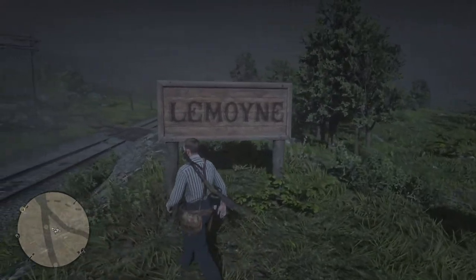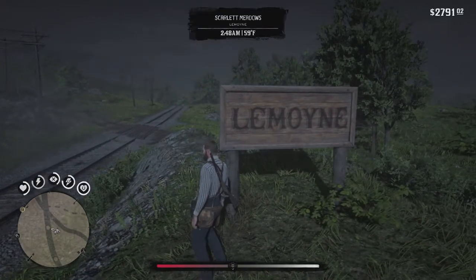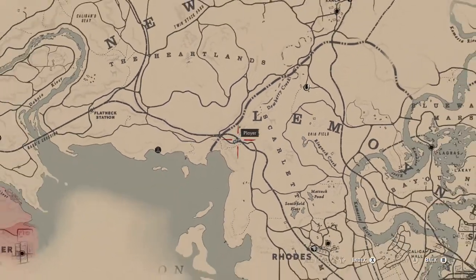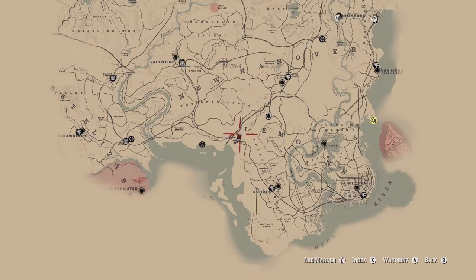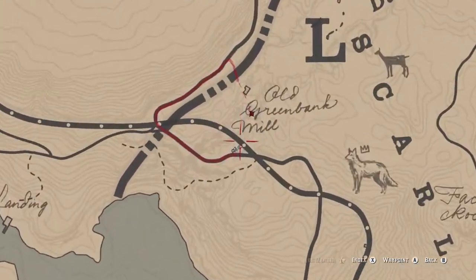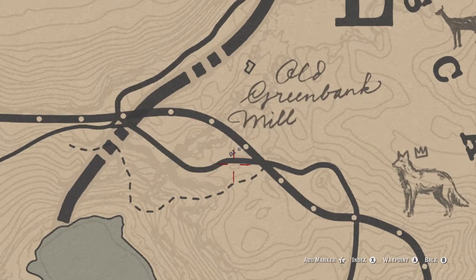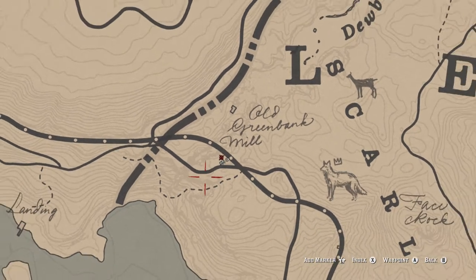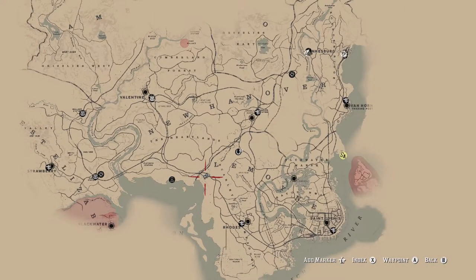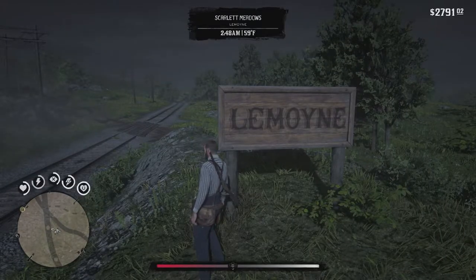Hey, what's up guys, it's realoogief and welcome back to another easter egg in Red Dead Redemption 2. In today's video we have the ghost train in Lemoyne. You're gonna see on the map in just a few seconds where it's located. It's just a short little easter egg — you have to go there at 3 a.m. and this ghost train comes in. It's very cool. Red Dead has a lot of cool easter eggs that I've still yet to discover, and hopefully there will be some more I'm gonna be uploading soon. I hope you guys enjoy this easter egg and enjoy the ghost train ride.